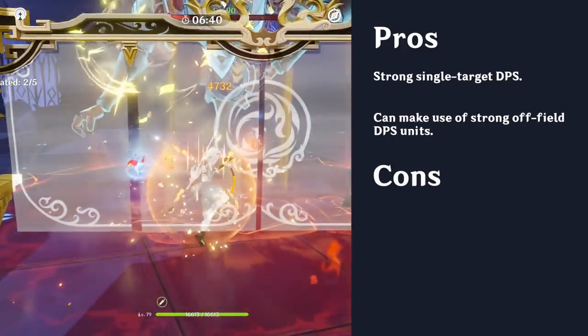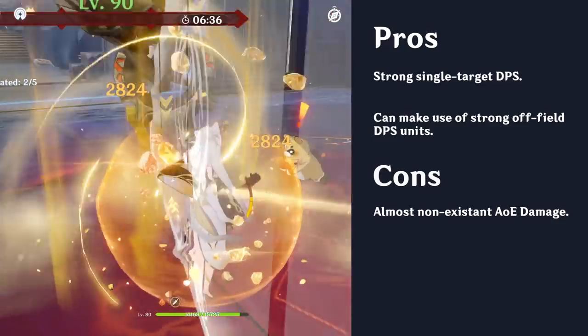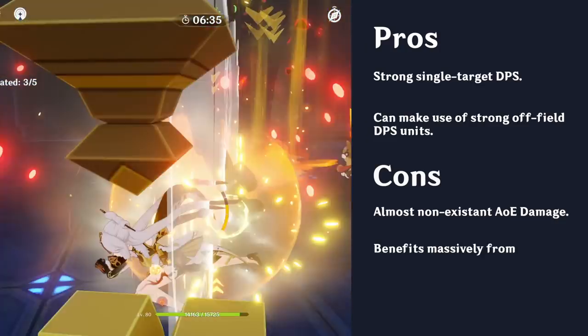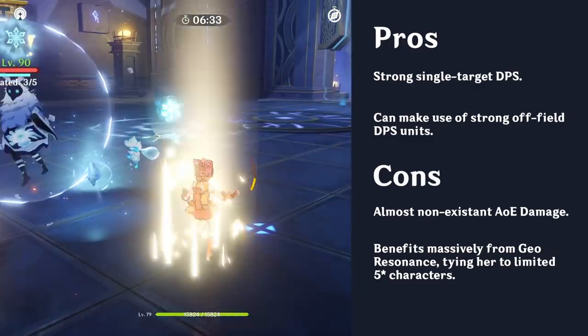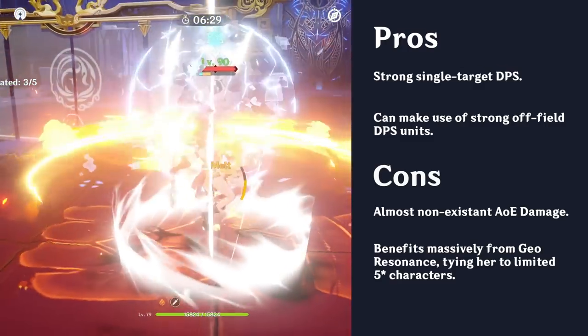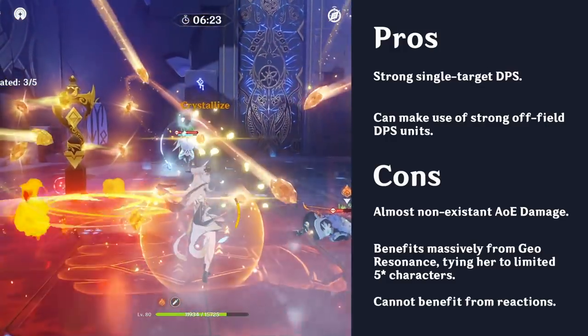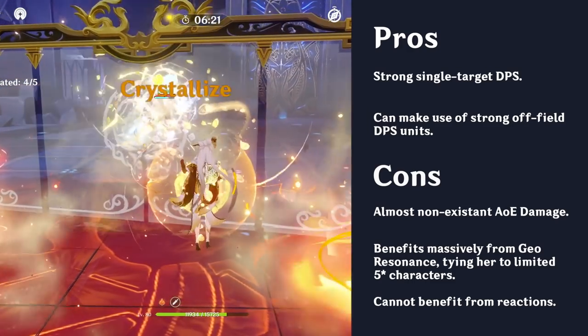However, Ningguang's kit has its drawbacks. Her almost non-existent AoE holds her back when faced with multiple enemies. She also benefits massively from Geo Resonance, which essentially ties her to Zhongli or Albedo — two limited 5-star units — to reach her full DPS potential. Lastly, she can't benefit from reactions apart from Crystallize and Shatter, both of which are mediocre reactions.